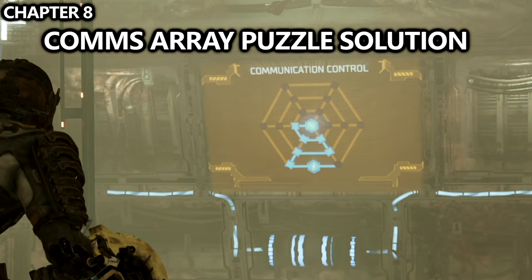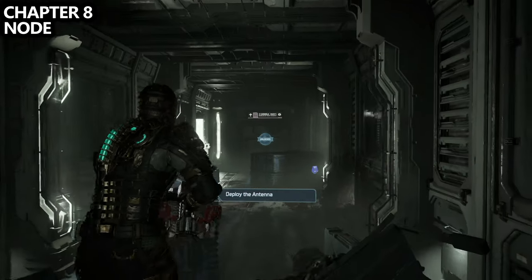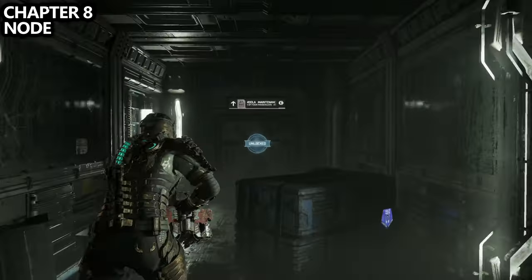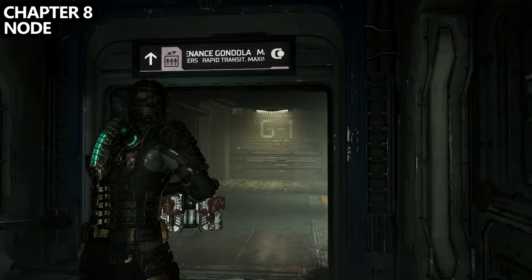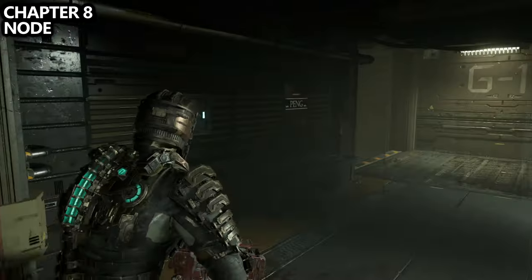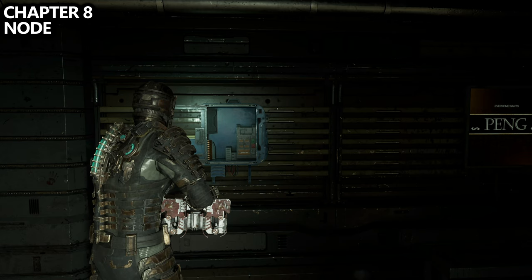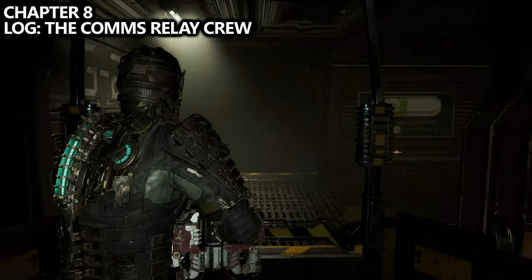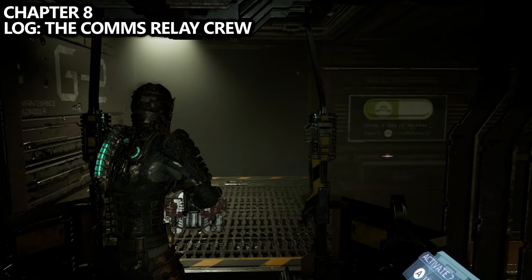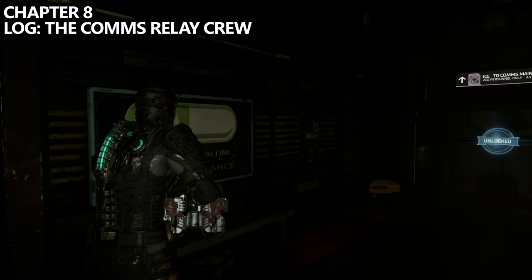The comms array puzzle solution is shown on screen if you do get stuck. Then a little bit later, we're going to have to deploy the antenna. Make your way through this hallway where you'll use Kinesis to move some boxes. Go through the door that says Maintenance Gondola — through that door to your left, find a node. Then take the gondola itself, ride across, and on the bench directly in front of you as you exit is a pretty obvious log: the Comms Relay Crew.